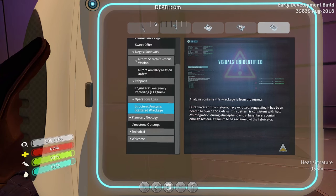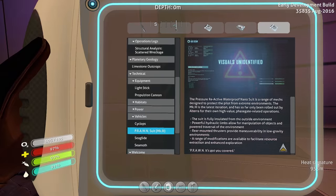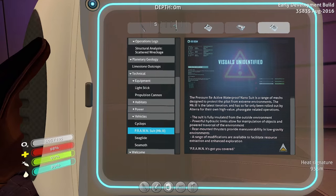Let me check the equipment section — propulsion cannon, habitats, powers, vehicles: Cyclops, Prawn. Here we go. The pressure-reactive waterproof nanosuit is a range of mechs designed to protect the pilot from extreme environments. The Mach 3 is the latest iteration, rolled out by Altera for high-value phase-gate-related operations. The suit is fully insulated from the outside environment. Powerful hydraulic limbs allow for manipulation of objects and powerful traversal of the environment. Rear-mounted thrusters provide maneuverability. In low-gravity environments, a range of modifications are available for resource extraction and enhanced exploration.